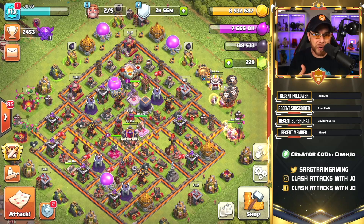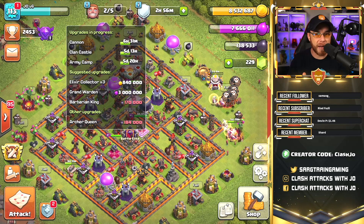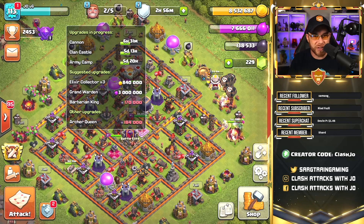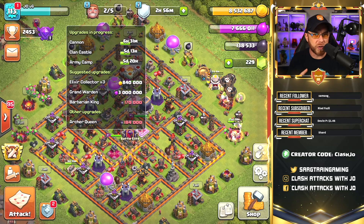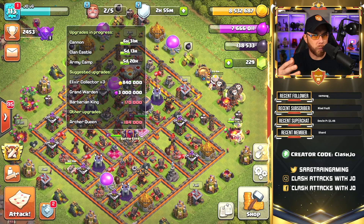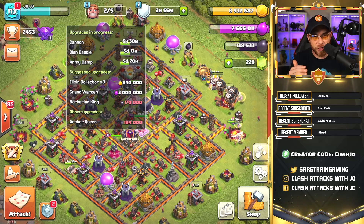I also need to make sure I'm referencing what builders are available and what is currently upgrading. We have a clan castle still going for five days and an army camp going for five days. Unfortunately, both of these builders are going to finish at literally the same time — about a few hours from each other. So I have to really jump through hoops to get the loot to put down another builder right away. We also have to think about the queen upgrades, which are going to be about seven days long. And the grand warden — we want to upgrade him a lot as well. We have two builders available and I should be able to put down a three day upgrade in between this cannon and this clan castle.